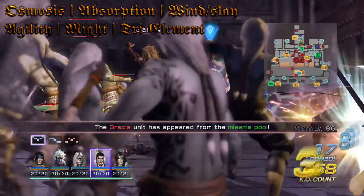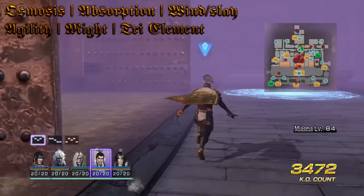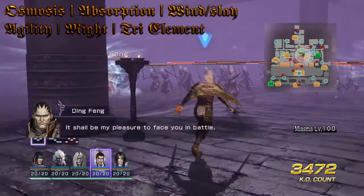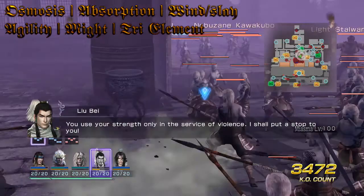Agility is good because it lets you reach your charge attacks quicker, which is important because Osmosis and Absorption only work on charge and EX attacks. EX attacks are basically special unique charge attacks. Agility also just lets you attack faster overall.